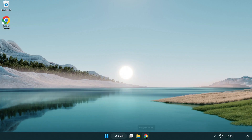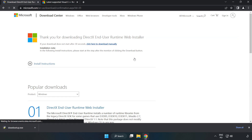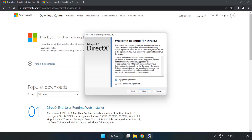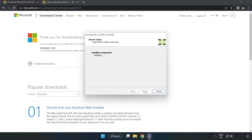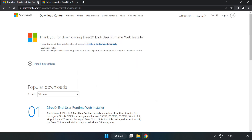Open your internet browser and go to the website link in the description. Click download, then install the downloaded file. Click 'I accept the agreement' and click next. Uncheck 'install the Bing bar' and click next. Once installation is complete, click finish, then close the DirectX website.